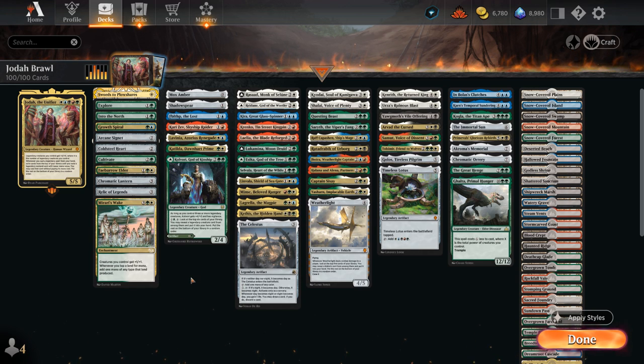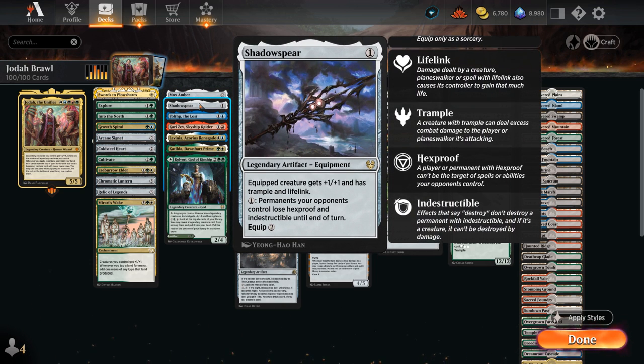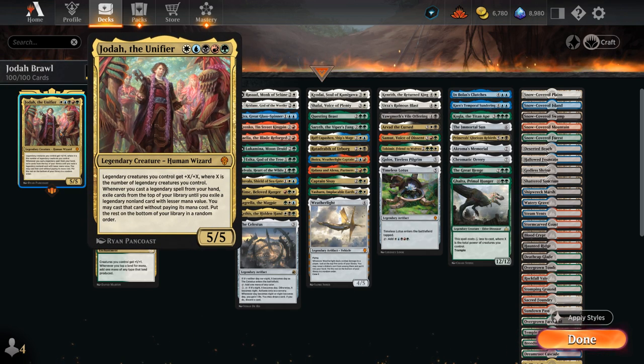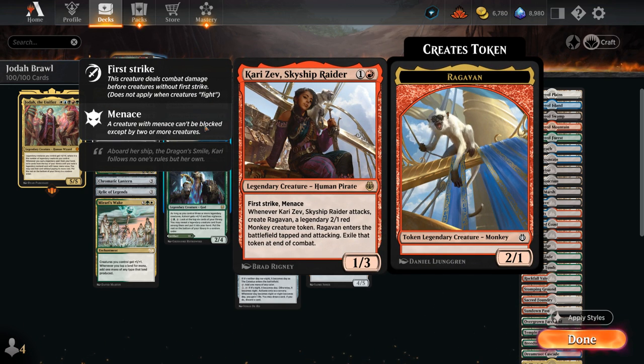Looking at our legendaries: Mox Amber at 0-mana can also help us ramp, and is the only card we can cascade into with Jodha if we cast a 1-drop. Shadow Spear is the only 1-mana legendary card in our deck, giving the equipped creature plus 1, Trample, and Lifelink — great with the bonuses from Jodha pumping our team. At 2-mana, Fibbleship draws a card when it enters, Karizev makes another legendary creature when it attacks which also pumps the rest of our team, very synergistic with Jodha.